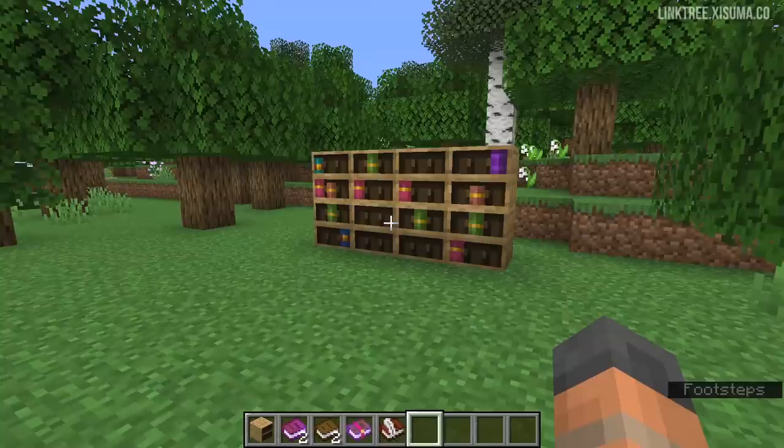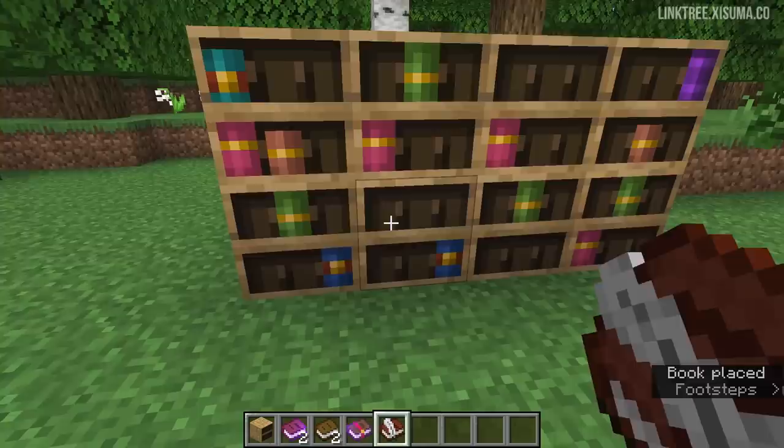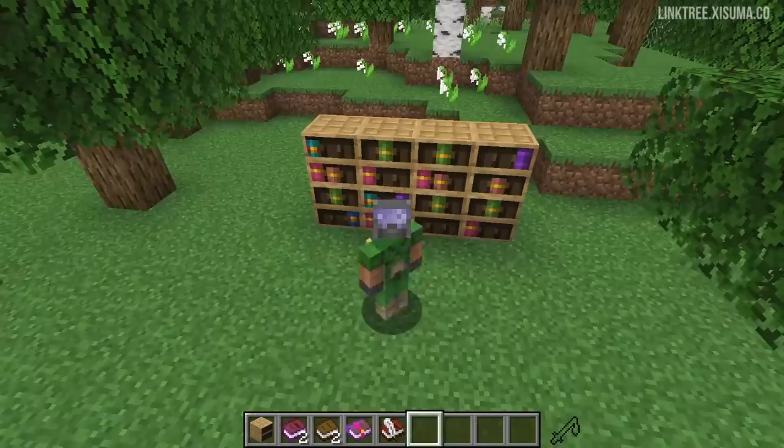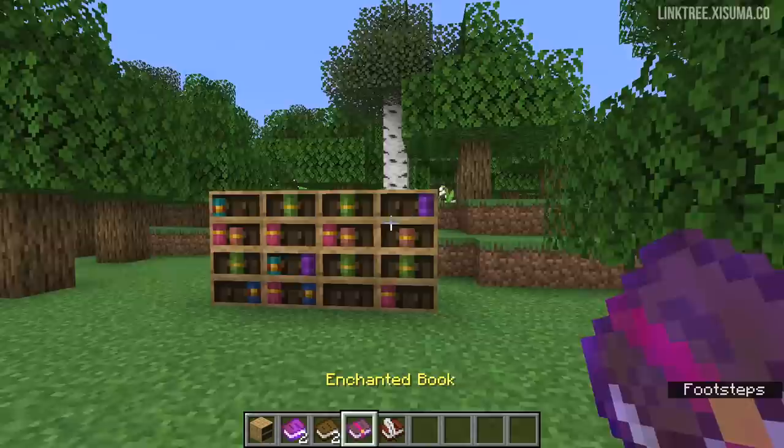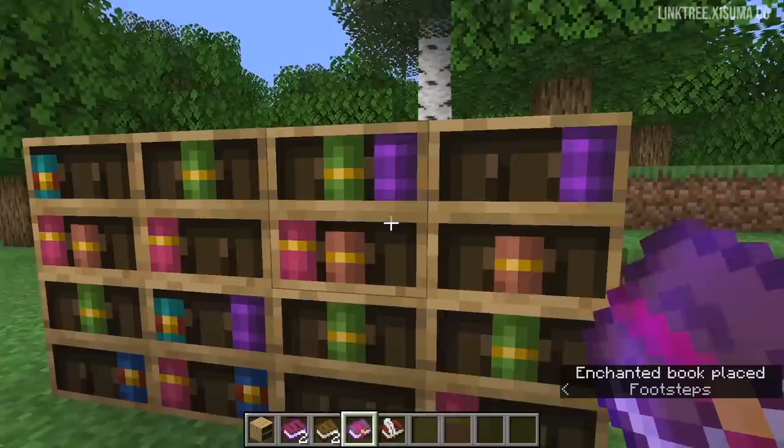So now would be a great time to mention that what you just saw was for 1.19.3 and what you're about to see is for 1.20. We all know about the chiseled bookshelf, but what's different here? You can now put the books into the slots directly, which is just one of the most amazing changes. Again, this was a big suggestion after Mojang showed these bookshelves and they've listened and taken it on.